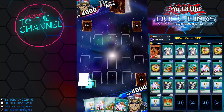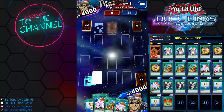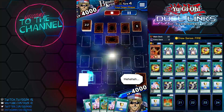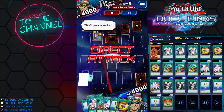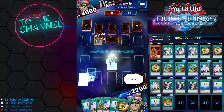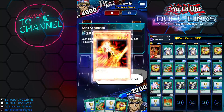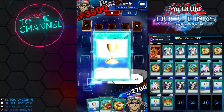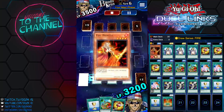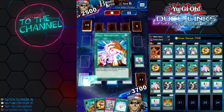My opponent is running Speed Start. I have a pretty good opening hand — Goblin Thief, Cup of Ace, and Spell Absorption. My opponent didn't summon any monster, which is fine. Basically you want to stall as much as you can and draw as many cards as possible. I activate Draw Sense Fire, summon Fire Princess, activate Spell Absorption, and use Cup of Ace — unfortunately I didn't get heads, but it doesn't matter.